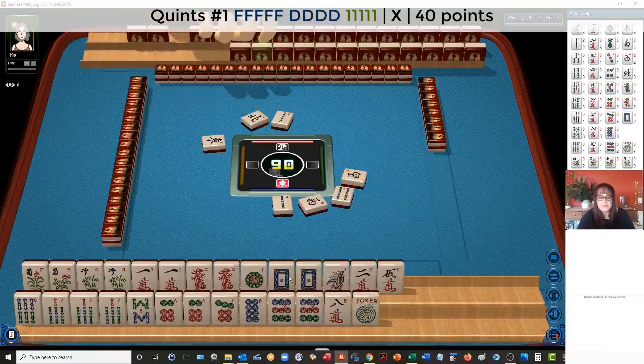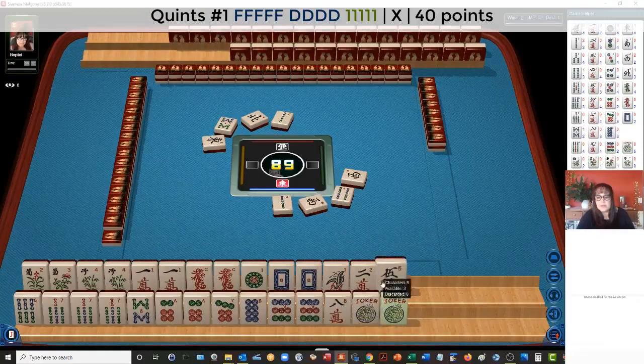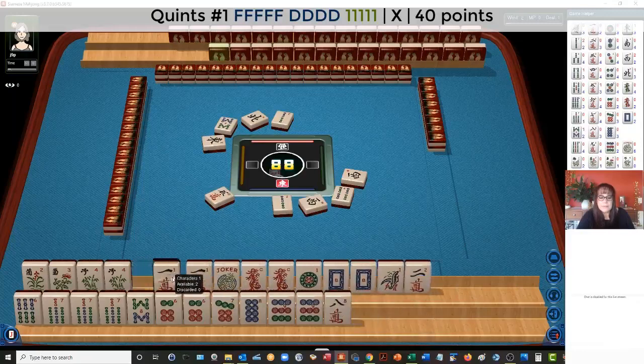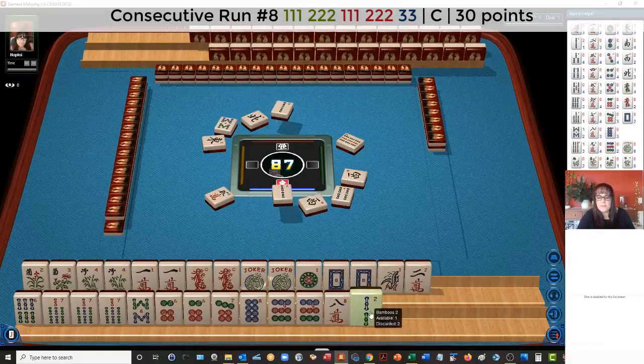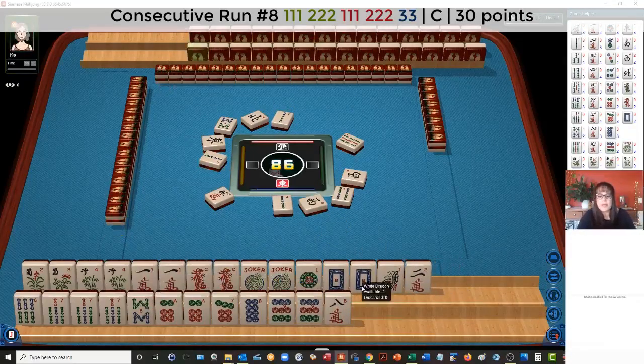All right, so there's another joker. Let's let the five go — five characters. So let's play a quint up here. Maybe we could play a quint up here. If we get a one crack or a red dragon, we'll be set for a quint. And then play the concealed hand down here. There's a two — one, two, one, two. We have nine, eight, white. Let's let the twos go. Two bamboos. So I'm thinking maybe the first quint or like numbers with ones — we're in between.